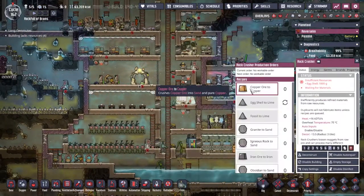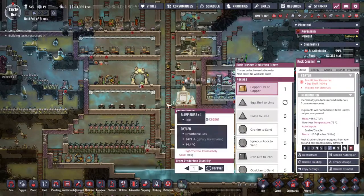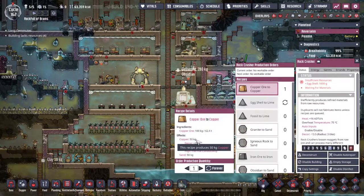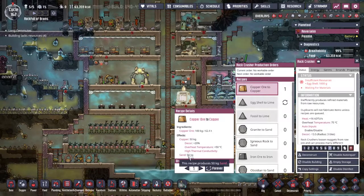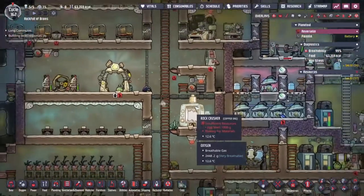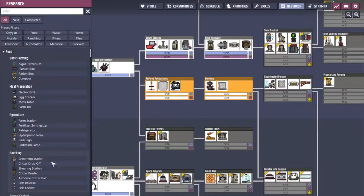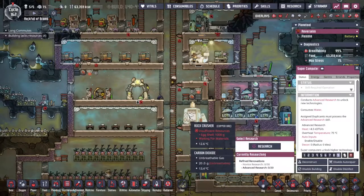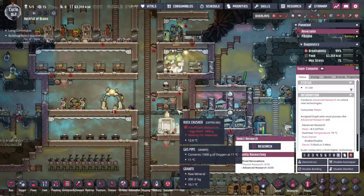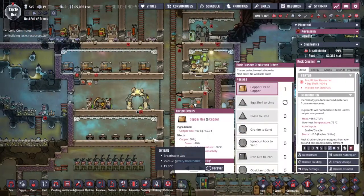Right now we can use the rock crusher — we can take 100 kilograms of copper ore and put it in, but we can only get 50 kilograms of copper out the other side with 50 kilograms of sand. Sand is very important, but if we were to use the smelter, it gives us 100% return, not just the 50% that we've got right here.